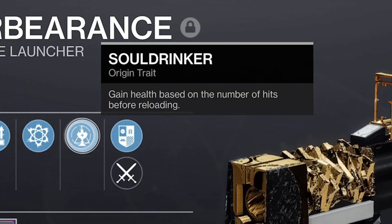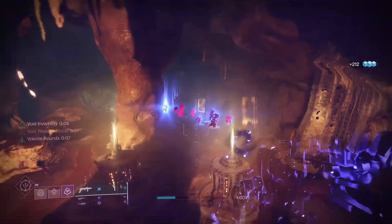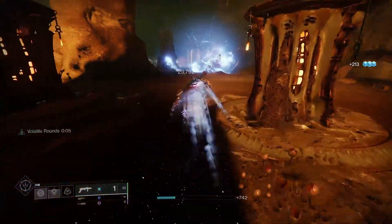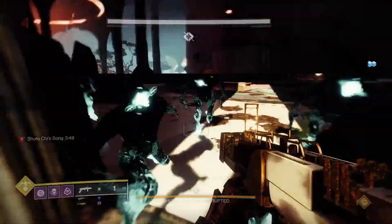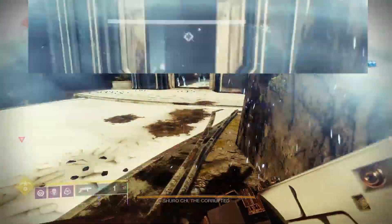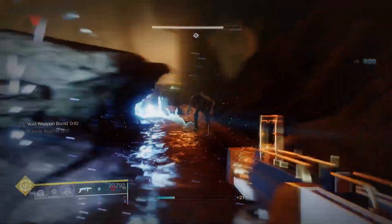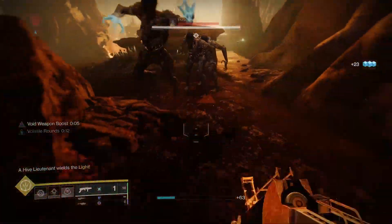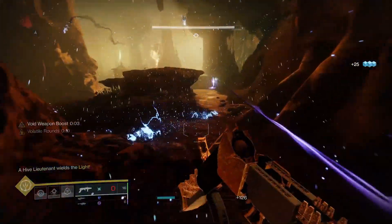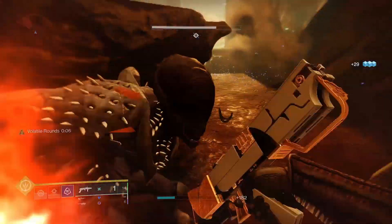With Soul Drinker you gain health based on the number of hits before reloading. This new trait is kind of overpowered especially on a waveframe grenade launcher which is designed to take out tons of trash ads in one go. This appears to be percentage based and a good hit burst in a group of adds will pretty much return you to full health. As you only generally get one shot on these grenade launchers before reloading, unless you have something like Ambitious Assassin, you'll always be regaining health regardless.